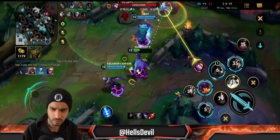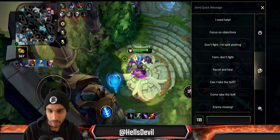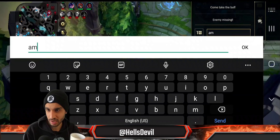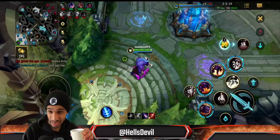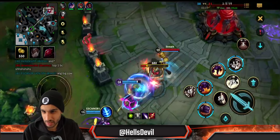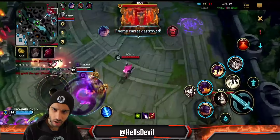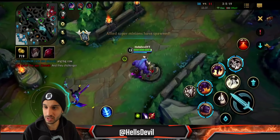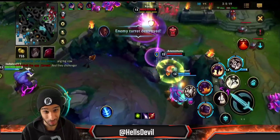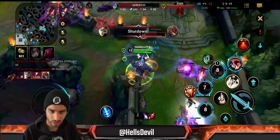Top 1 Brand, top 1 Yasuo, and top 1 Nunu is enough. I love how they're just completely ignoring the big cow. This game was played about three weeks ago. We're also playing against the top 1 Blitzcrank — but it doesn't matter because of the composition we have, which perfectly counters them.